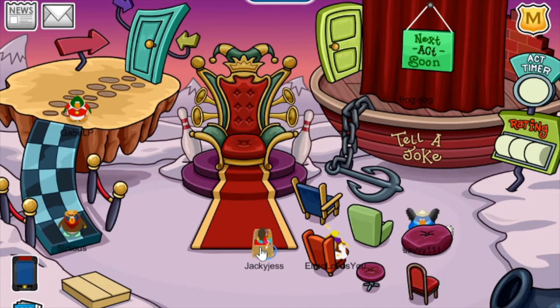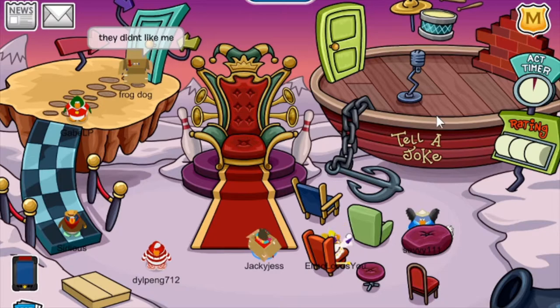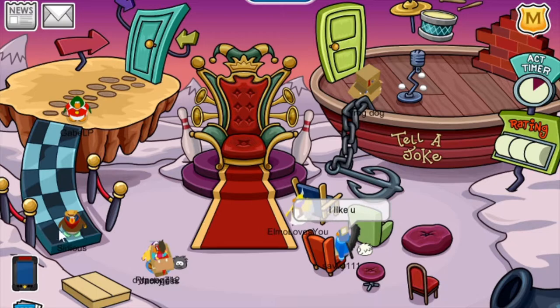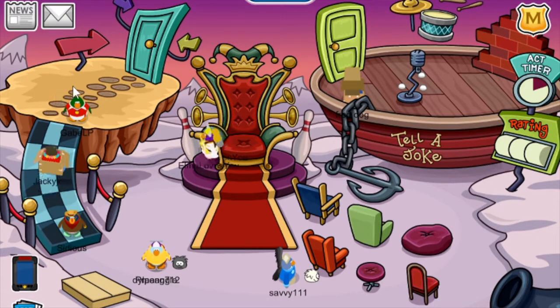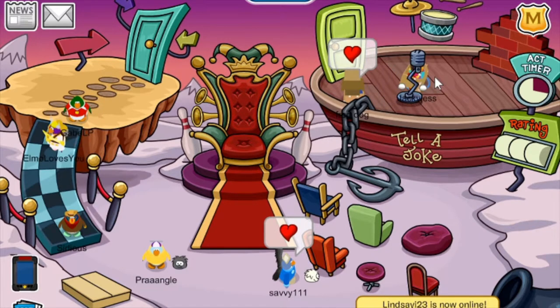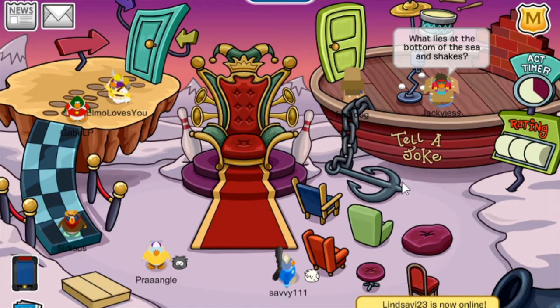This jester room is really well done. You can actually tell a joke and have your own turn and stuff. All you have to do is walk over here up this checkered pathway into this door and it teleports you to the stage. Here, you can wait your turn or you can just go straight away and tell a joke. What lies at the bottom of the sea and shakes? A nervous wreck.